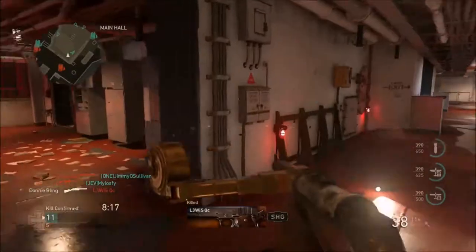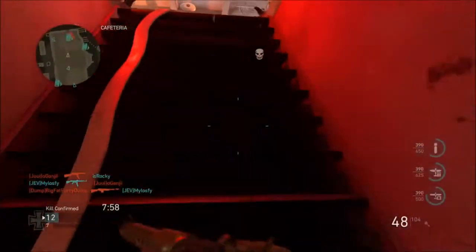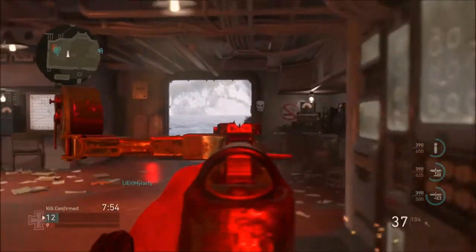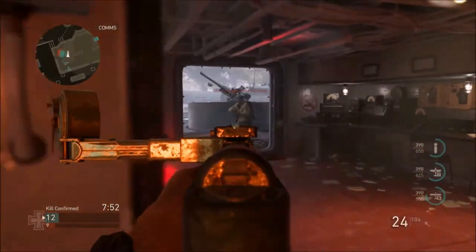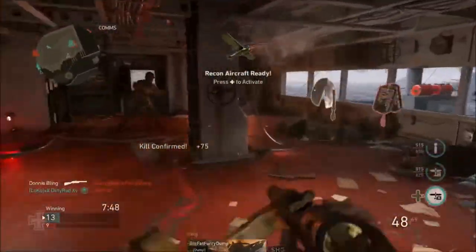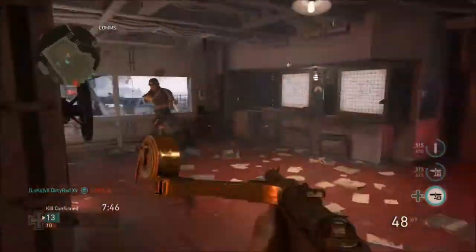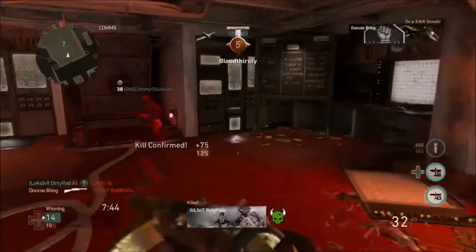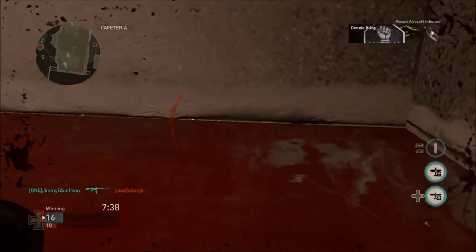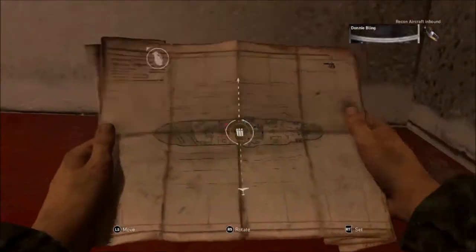So today I'm going to be showing you guys the best SMG class setup in World War II. The gun that you're going to be using for this is the WAF-28. It doesn't get any better than this gun. Extremely high fire rate. It's very close quartered, but the attachments and the loadout that I'm going to be showing you guys, it's going to add a little more range to the gun and give you a little more damage over range, and it's also going to be showing you guys how I run this class and why it's the best.